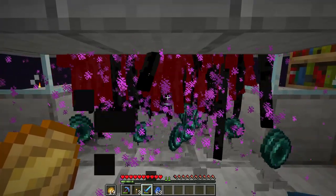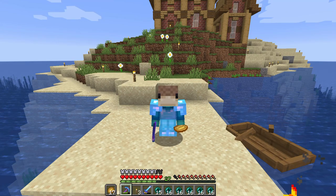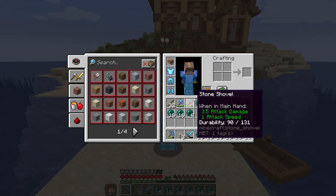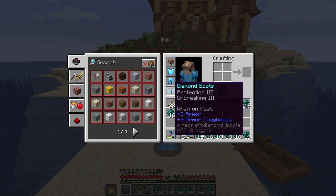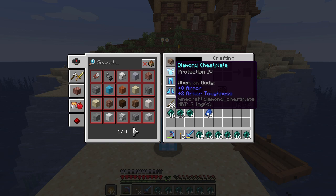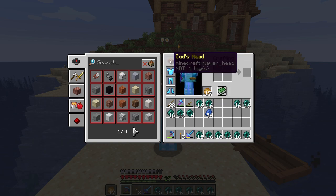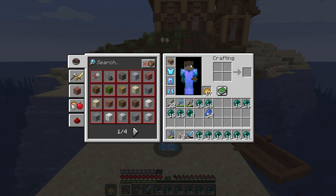That enchanting session definitely could have been a little bit better, but let's take a look at what we managed to get. On the boots we've got Protection 3 and Feather Falling 3, on the leggings Protection 4, and on the chestplate Protection 4 also. This is definitely better than what we did have. We'll maintain the cod's head for now, but as soon as we switch to the elytra the cod's head will also be switched out for a helmet, just to balance out the armor a bit more.